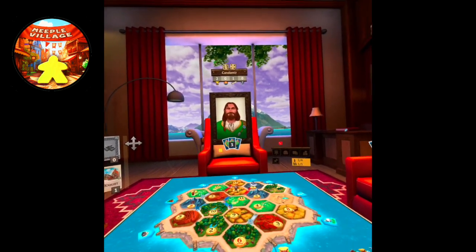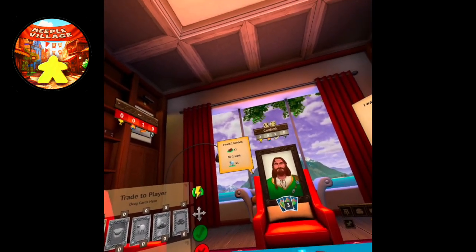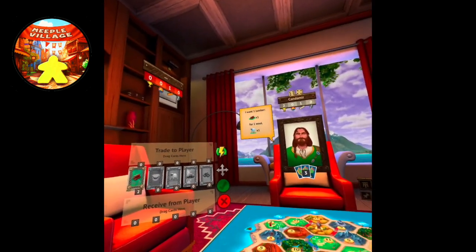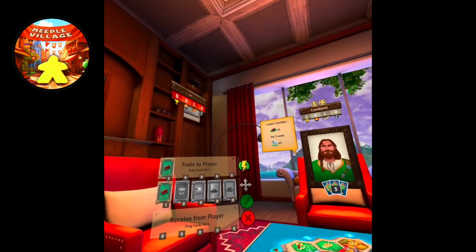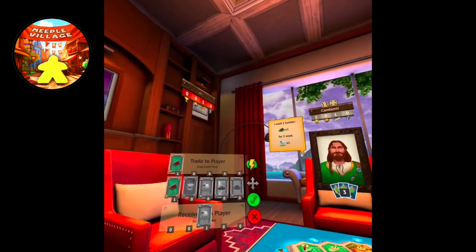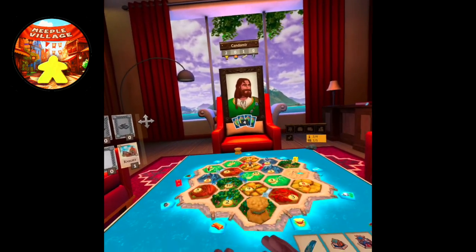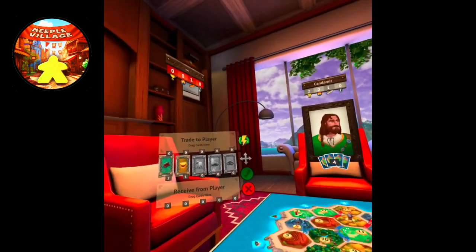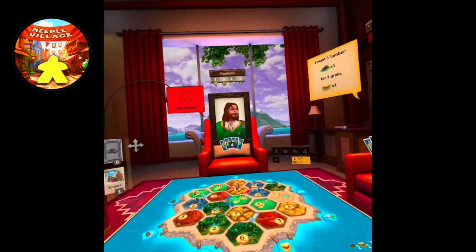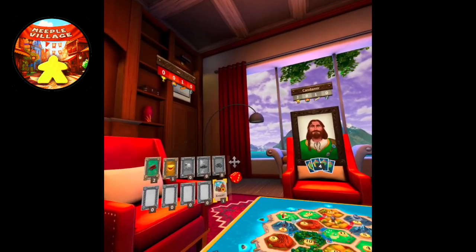Let's pass the turn and see what everybody else rolls. It was a ten, so I see what I'm getting. Now he wants one lumber for one wool — I think we can trade with him. I can use the flashing option, which immediately gives the options he wants. She wants lumber for a grain, but I already have grain, so no thanks. It's my turn now — the knight is no longer locked. I accidentally activated it — I just wanted to show you guys. I wish there was a way to go back, but there isn't.